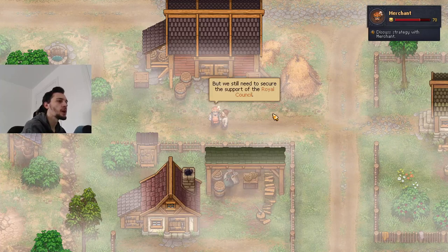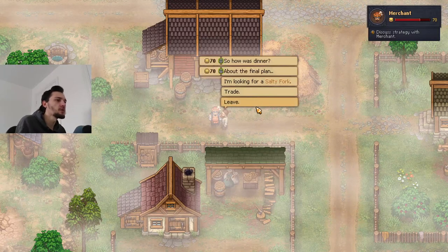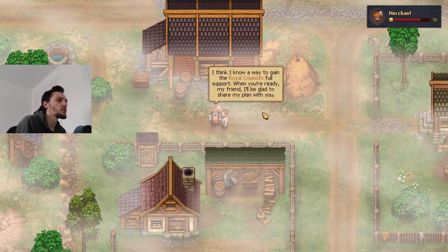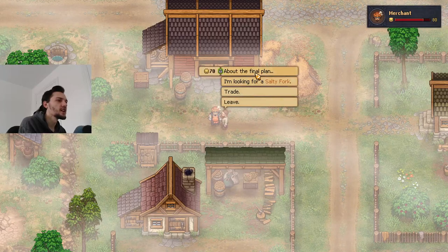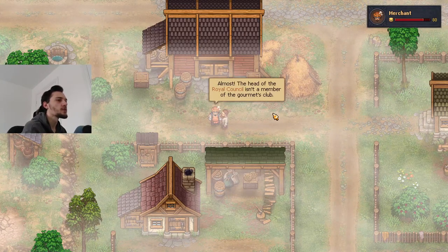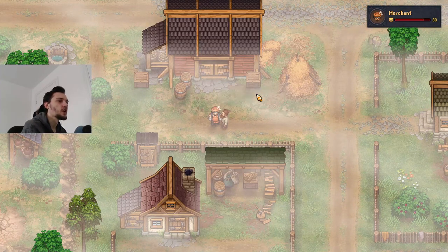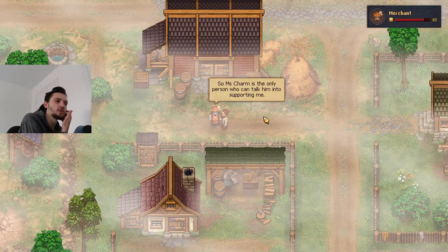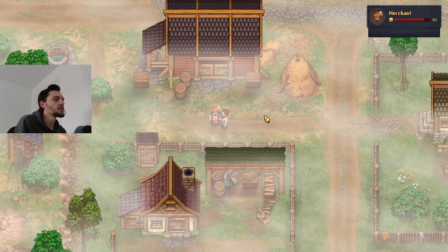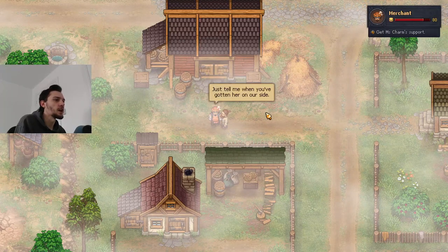Talking business with the merchant: the sales have been great and we have a decent share of the market. This is the perfect foothold for the plan, but we still need support of the royal council. He knows a way to gain the royal council's full support. The head of the royal council isn't in the gourmet club but has a weakness: Miss Charm's charms. Miss Charm is the only one who can talk him into supporting us.